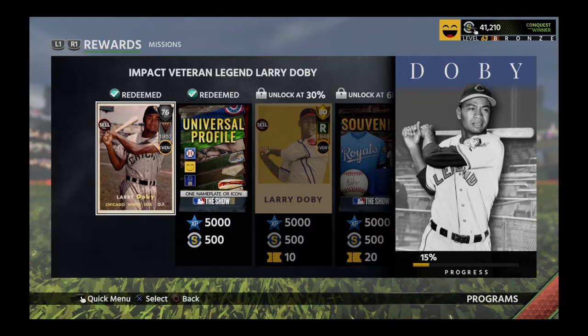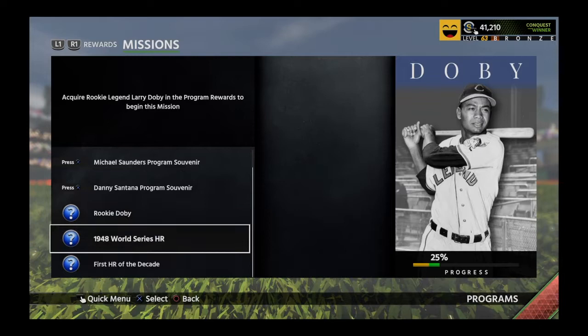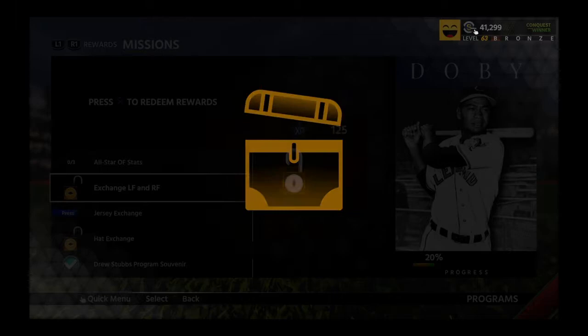Welcome everybody, this is Chubby Hubby 12, MLB the Show 18, the grind continues. We're going to be working on this career arc program of Larry Doby, a new legend in MLB the Show 18. To finish this program, you need the Michael Saunders and Danny Santana program souvenirs, and you need to accomplish these stats: 110 runs, 25 home runs, and a whole bunch of RBIs with only all-star outfielders.